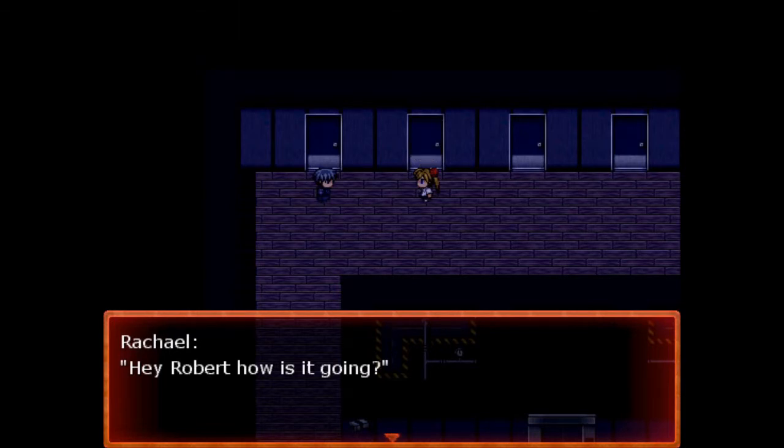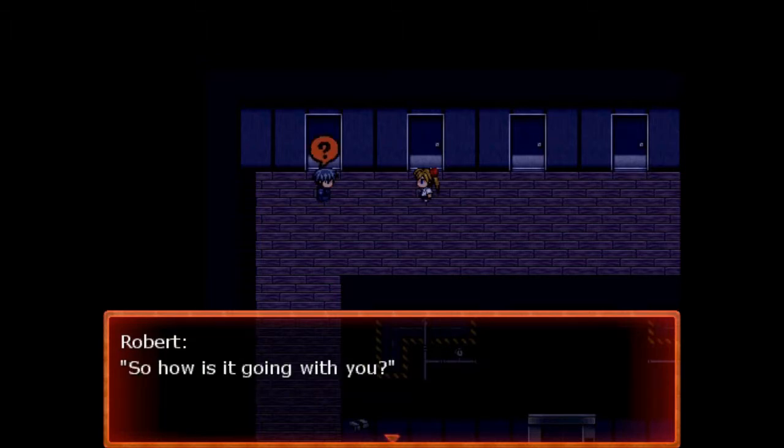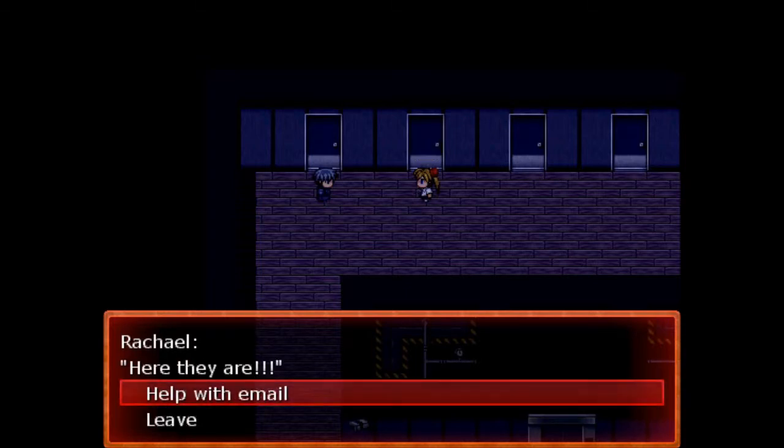So here we have Rachel. She's Robert's neighbor in the apartment. What you're going to see is they're talking — she's having issues with her email. She's also trying to find keys to her apartment, which she finds. But then you get the choice here: